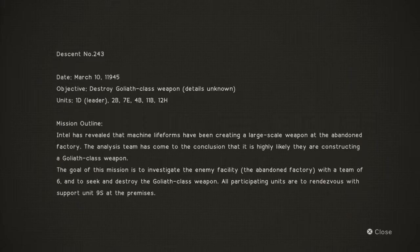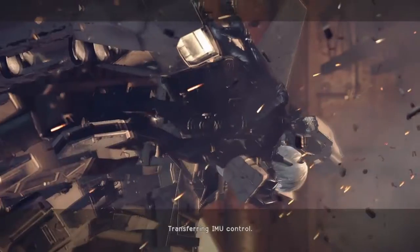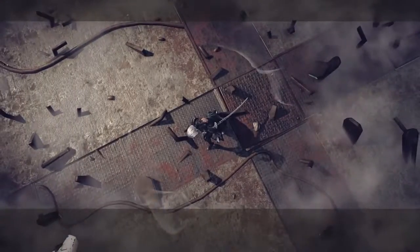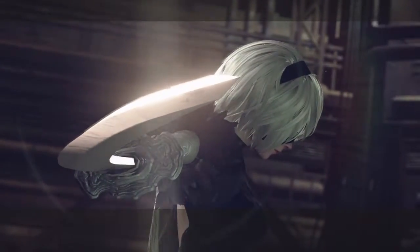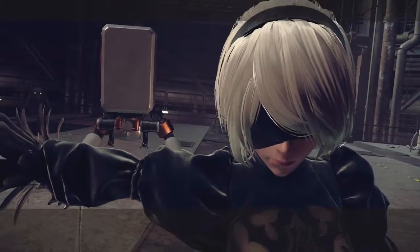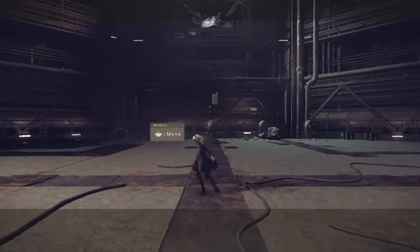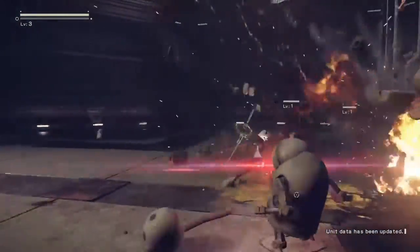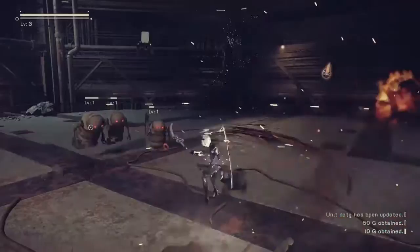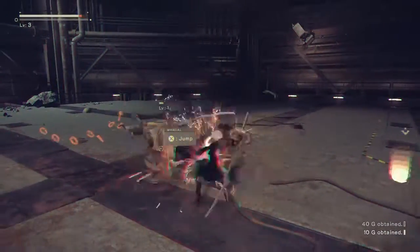So the objective is to destroy a goliath class weapon. This is one of the newer games coming out so I thought I'd try the demo. Activating short range attack gear — alert, large enemy group detected. I can move like this, got a health bar. Attack with square, triangle is a heavy attack. He's hitting me!